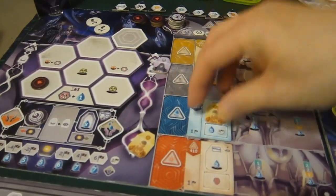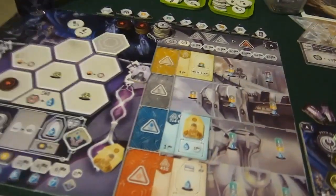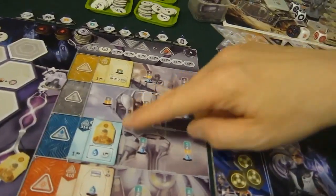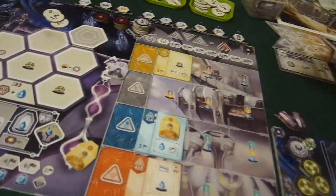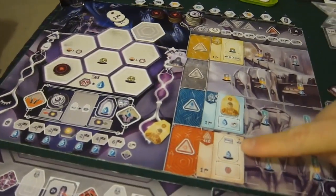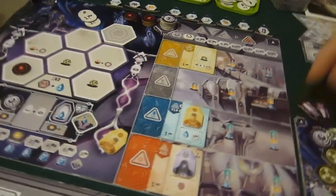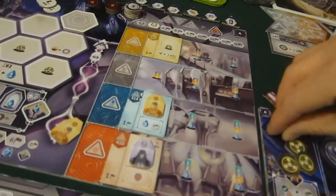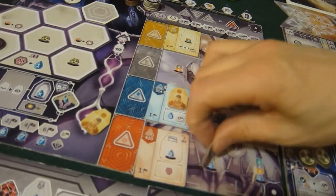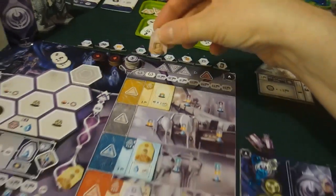I'm going to go here — engineer goes there, spend the gold I just got, and I'll get my five water and one victory point. I've got this part still. So I'll get three change from the bank and then he's acting as an administrator and I get a genius. Here comes a genius — into the wait column.